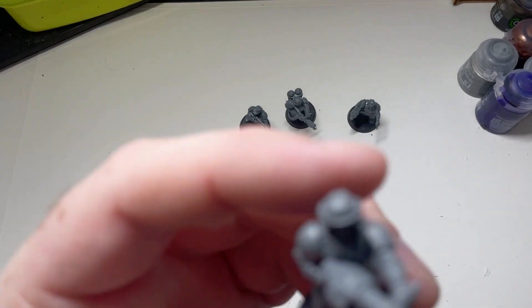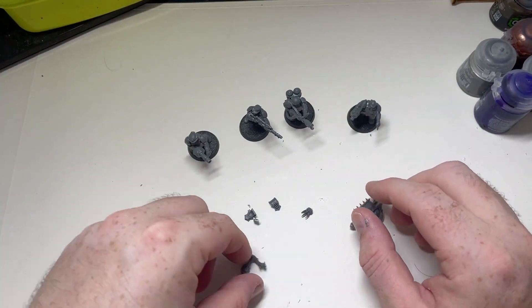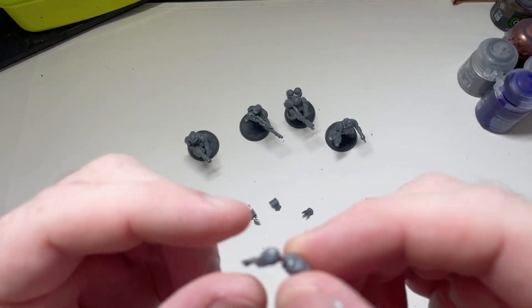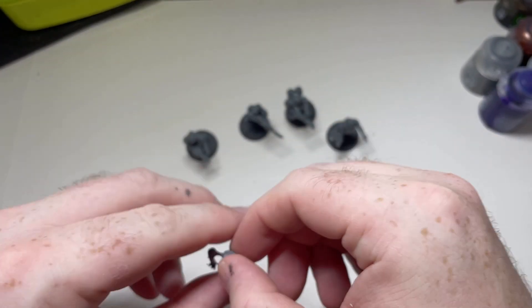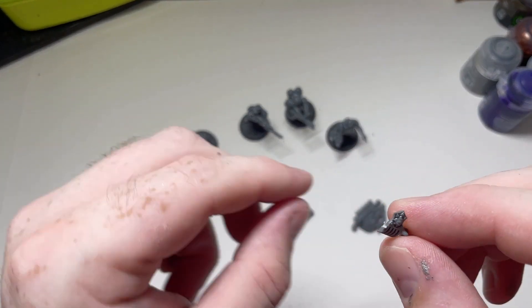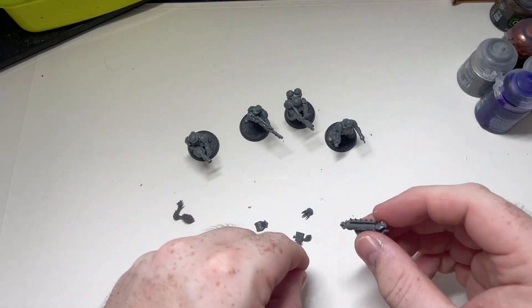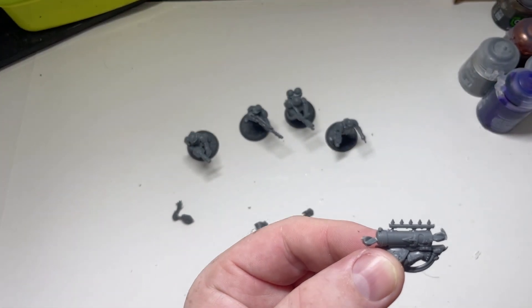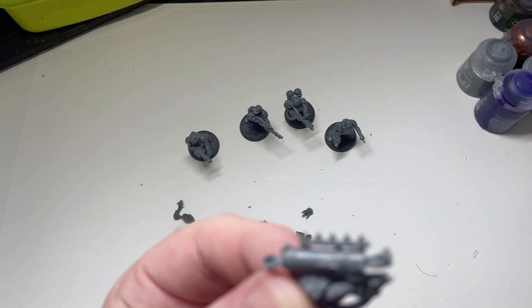He didn't have any logos on the top there. So I've pulled out a few bits. I think this guy who's got no hair will get the topknot. I might see if one of these pieces will fit on the Flamer, and then I want to take this rail off and maybe put it on the Grenade Launcher if that's possible.